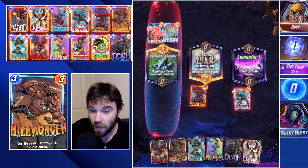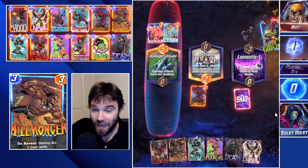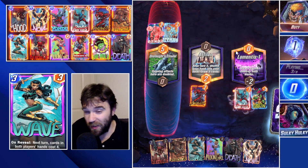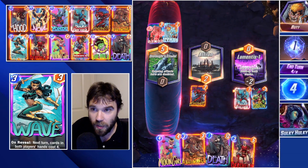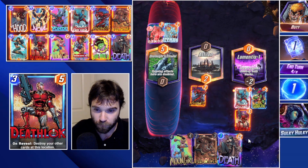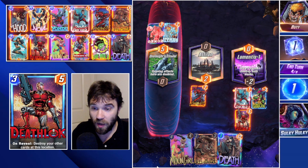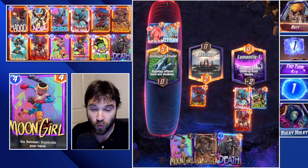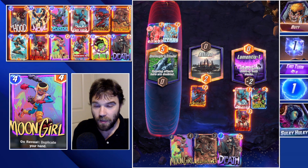Let's play Bucky Barnes — we can destroy this one with Deathlock. They send us a Green Goblin, but if they're running a Galactus deck we'll have a decent push. We are shuffling our cards back into our deck, but by end of game we'll draw into all of them. We'll destroy this lane with Deathlock next turn, then do Moon Girl to have a double Death. Let's go ahead and snap.